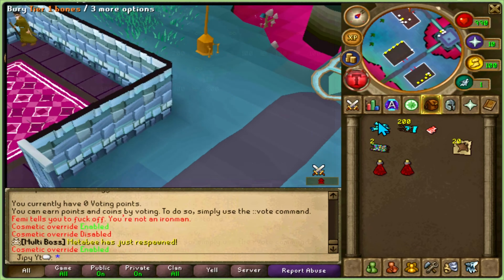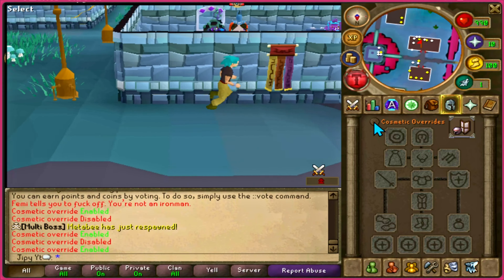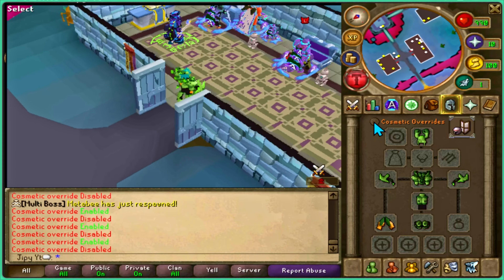Here's an example of me just testing that cosmetic override I mentioned earlier. It definitely works, and as you can see, the equipment disappears when cosmetically overriding.